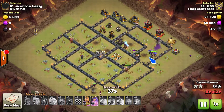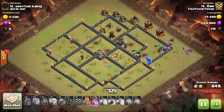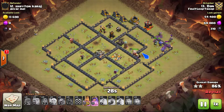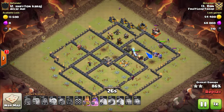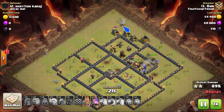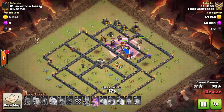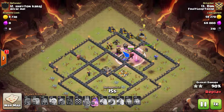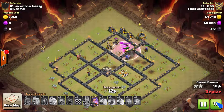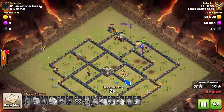All the hogs die, but fortunately Dan has so much of his kill squad still alive - both hero abilities, a bunch of giants to help tank. Even with the hogs dying this base is just going to get smoked. Hero archer up at the north, then the king ability - there's nothing left to stop this raid. Nice attack Dan, three star.